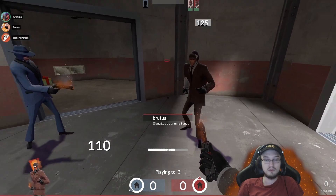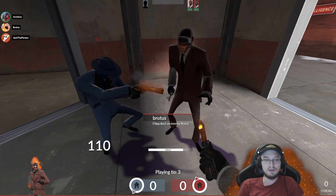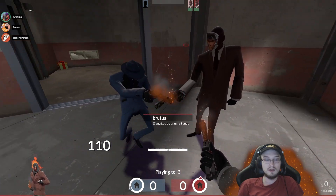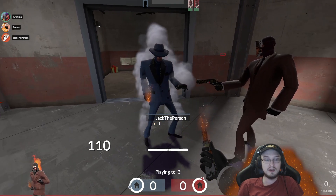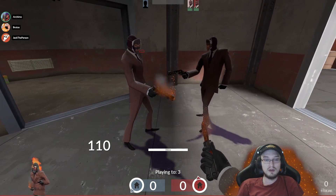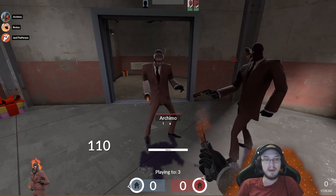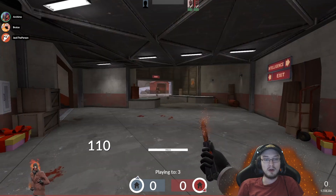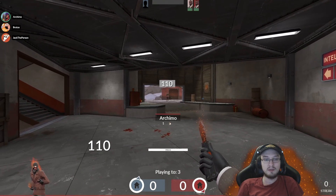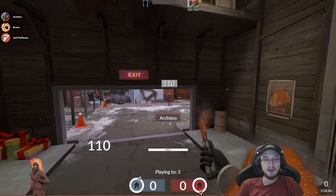You can see Brutus is now disguised. The knife does not have an unusual effect. Brutus, show the revolver as well — no unusual effect. Jack, your turn. So Jack is an enemy spy, he disguises, and you can see unusual effects. So now we can see that Jack is an enemy spy from miles away. Jack, go away — we can see that's definitely an enemy spy because that spy is disguised and has unusual weapons.